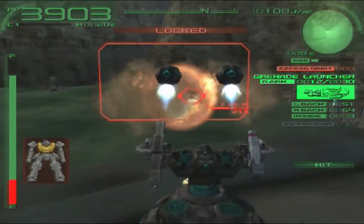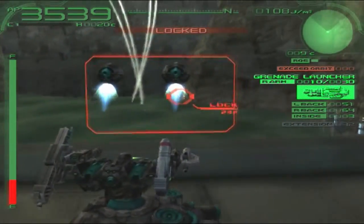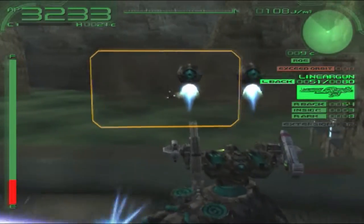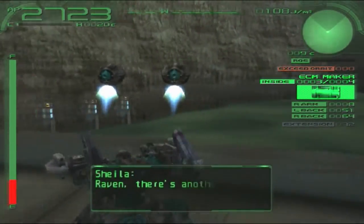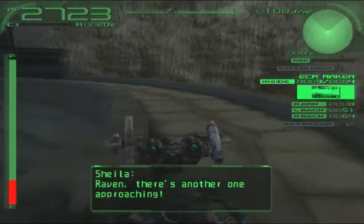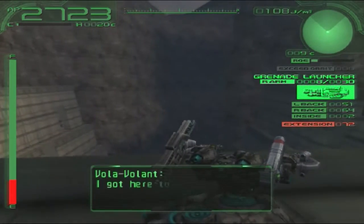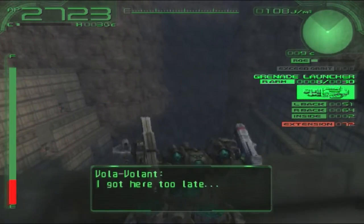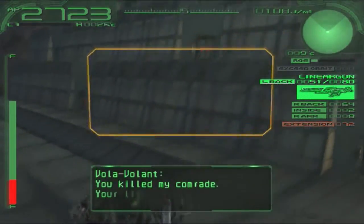Please just give me this - yeah. Damn, I think I lost a bit too much health. I'm gonna use an ECM maker. I'm aware. Okay, now I have to use my extensions as well. I need to switch - why is it not switching? Okay, linear gun. No, I want to go for the pulse rifle.